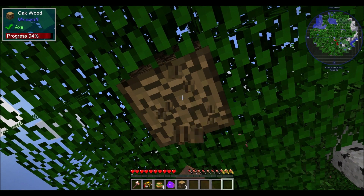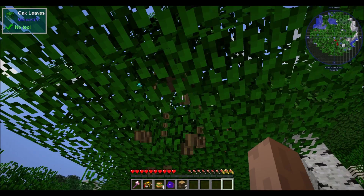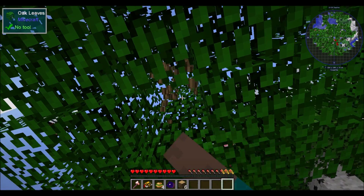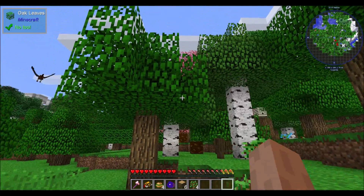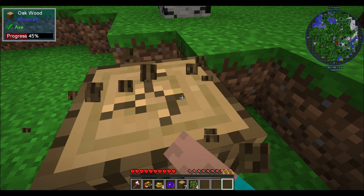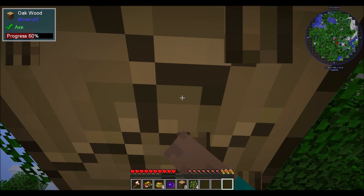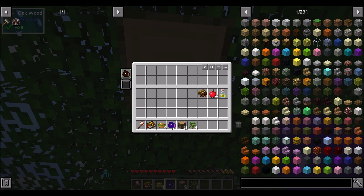You know what I'm noticing? I'm not picking up items — they're going straight into my inventory. Look, it doesn't drop, it just goes right into my inventory. That's neat. I wonder what mod's doing that. He talks! What's up little dude? I'm going to get a few pieces of wood here. I like this right-into-the-inventory thing. What's this? A basic backpack — cool.